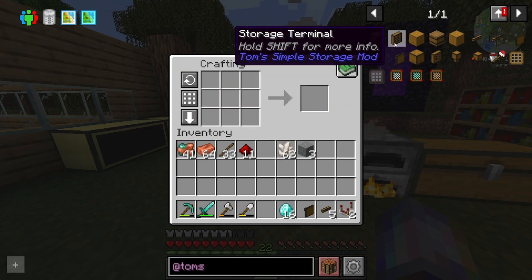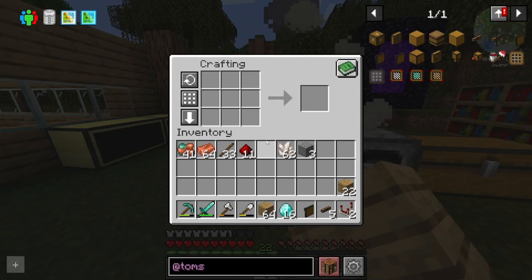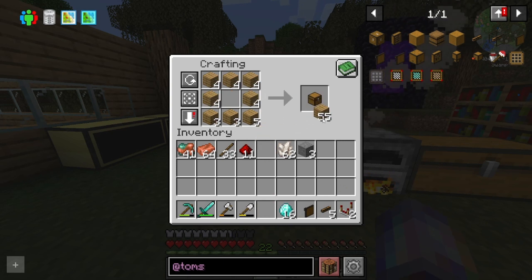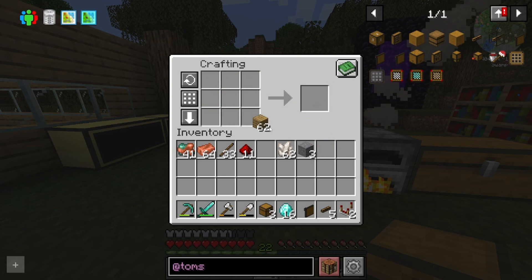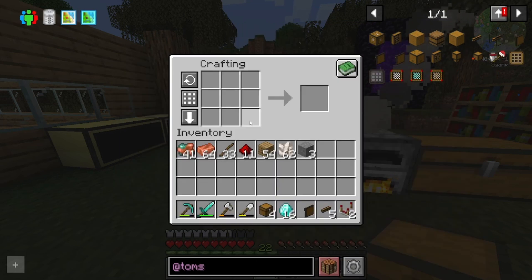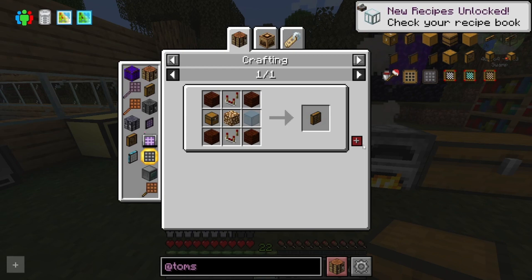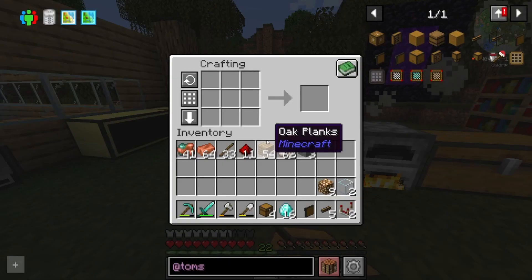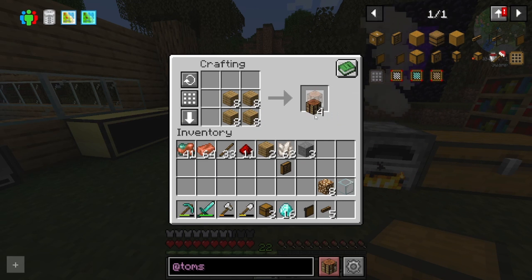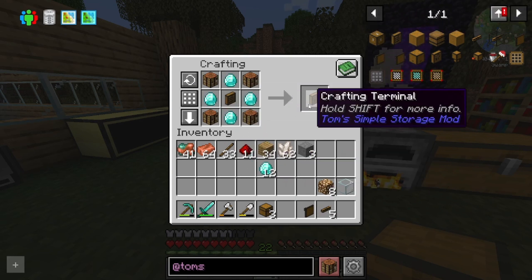And then we need to make the storage terminal, which I need a piece of glass, glowstone, and another chest. Let me grab more stuff out of my backpack, make a few more chests. I'll make four now, because I don't think we'll need any more at this moment. And then I need the glass. I do just have glass — stellar. We're missing glowstone, which is still in our backpack. Everything is just in the backpack. We've got that. Awesome. Storage terminal. And now I am going to make four crafting tables. Boom. Now we've got the crafting terminal.